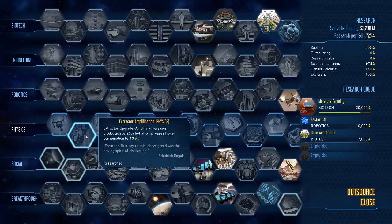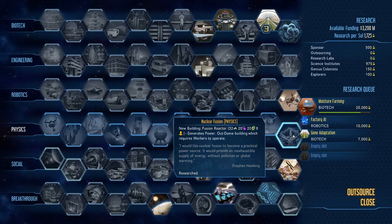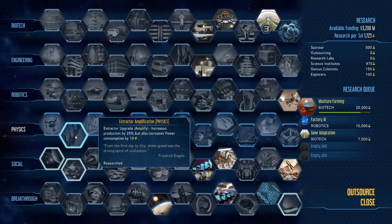Extractor Amplifiers: this increases production by 25% but also increases power consumption by 10, so just make sure you've got enough power. Early game this one may hurt a little bit, but certainly late game once you start building your fusion power, I don't think you would have a problem with your power output.